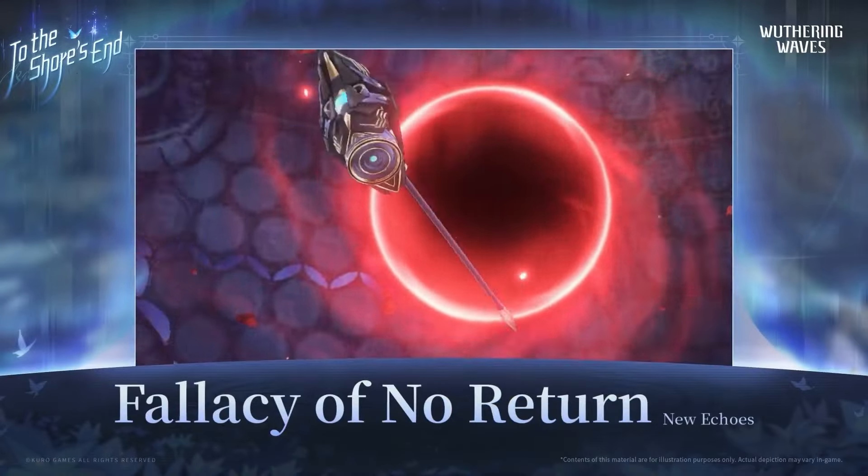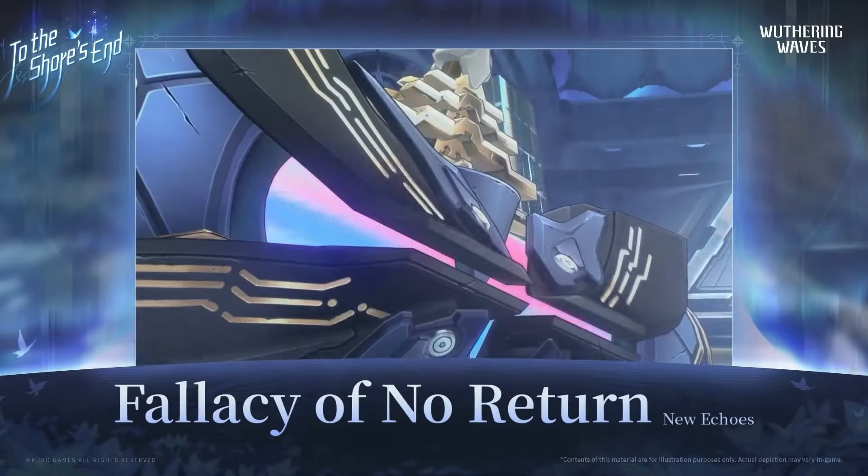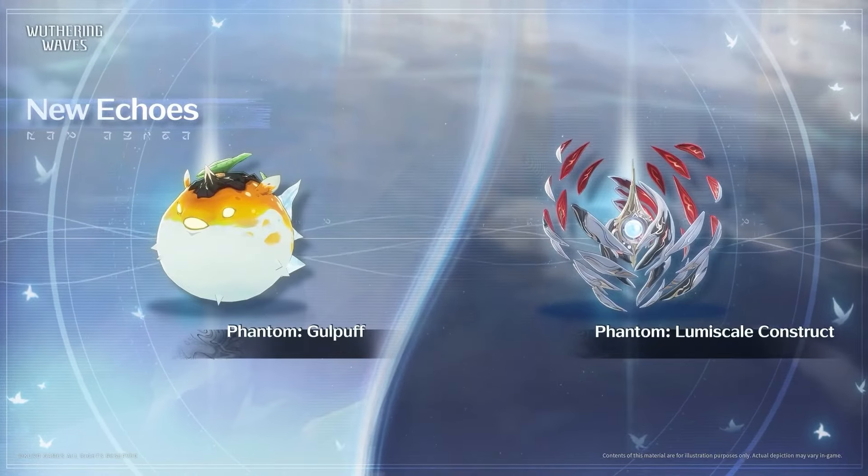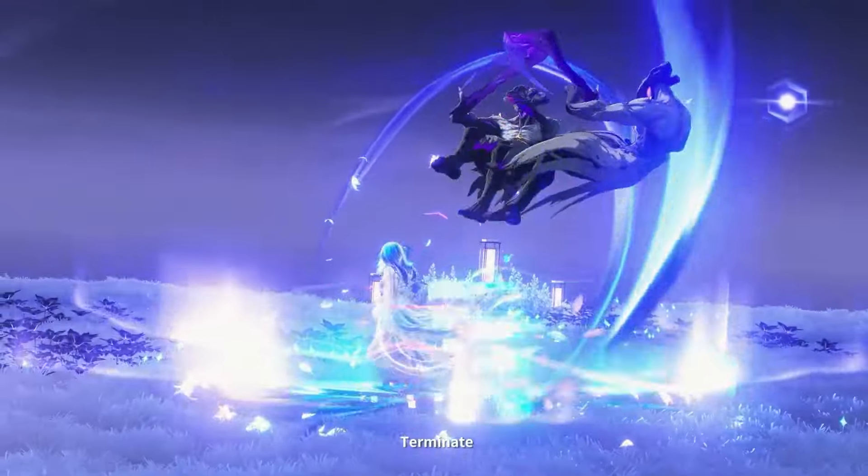There is a new boss, Eco Falcy of No Return, which will be available in 1.3. This part also introduces the Resonating Blue set as a 4-cost echo set. Two new phantom echoes will be available in 1.3: the first is Gullpuff and the second is Lumiscale.